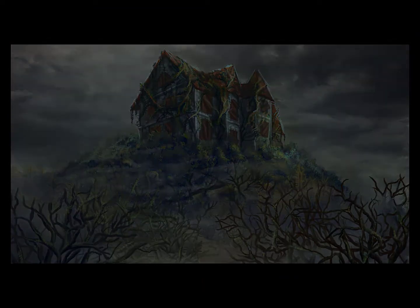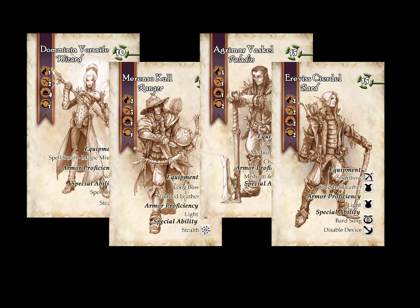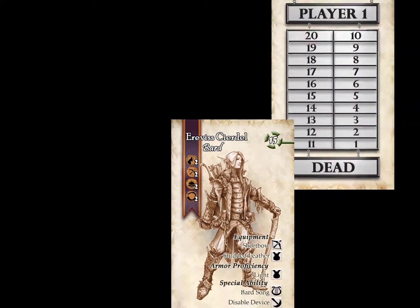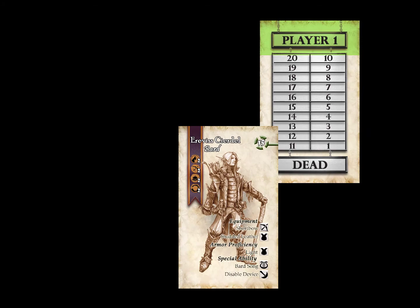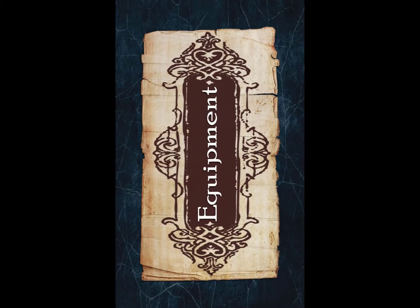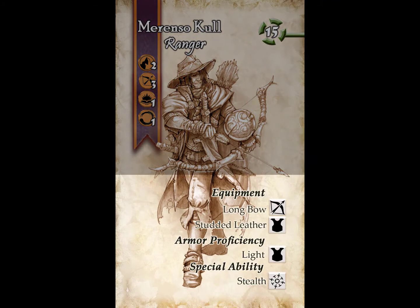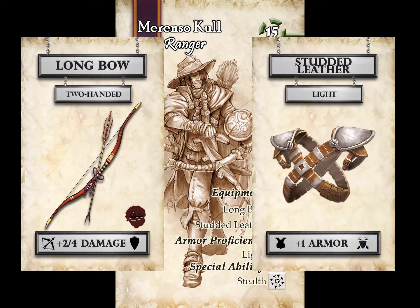To start, everyone selects a character and a health tracker card. This will allow you to keep track of your hit points as well as indicate the play order. Next, draw the corresponding equipment cards that match your character, indicated on the bottom of your character card. For instance, the Ranger's equipment is a longbow and studded leather armor.